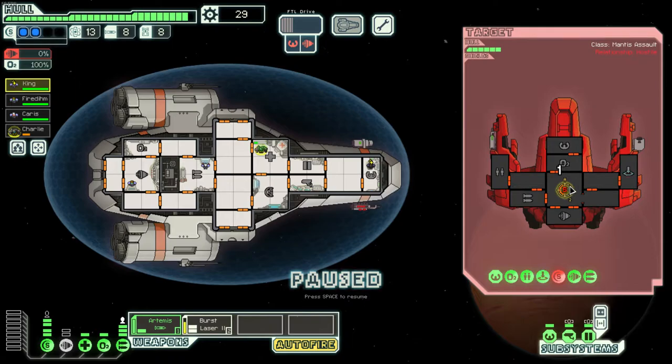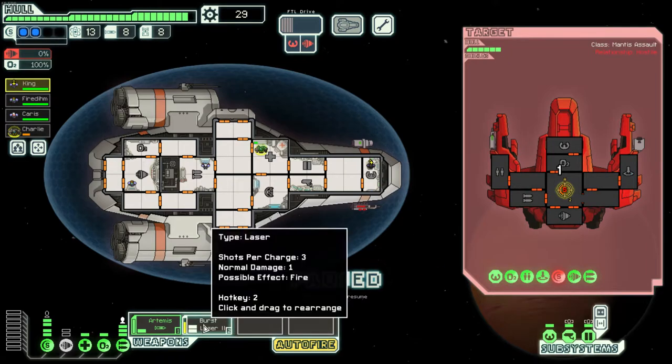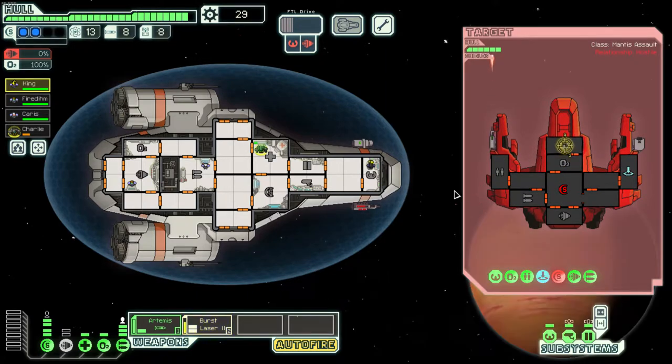Right there it just kind of burned up and we did damage — the burst laser's possible effect is fire. Most weapons have a secondary effect, probably around a 10–20% chance. For a burst laser it's fire, so we started a fire in their shields. When there's a fire you have to first put it out before fixing anything, so their shields are in trouble.